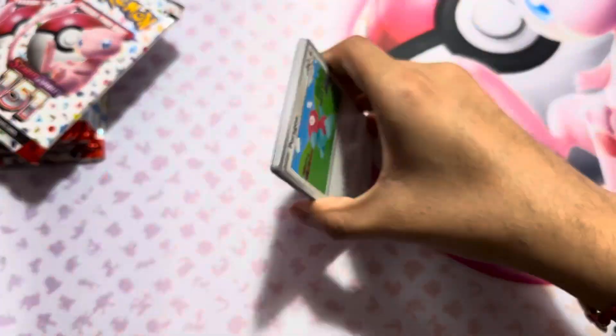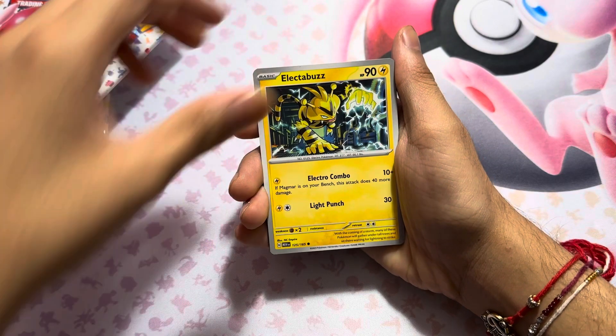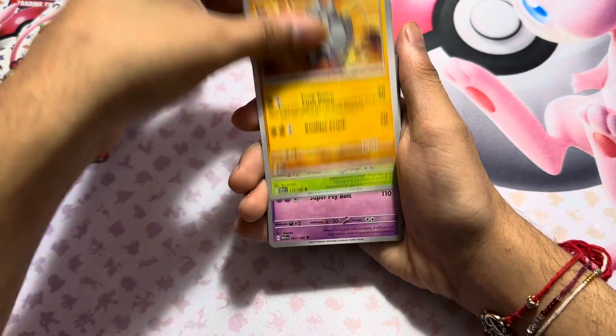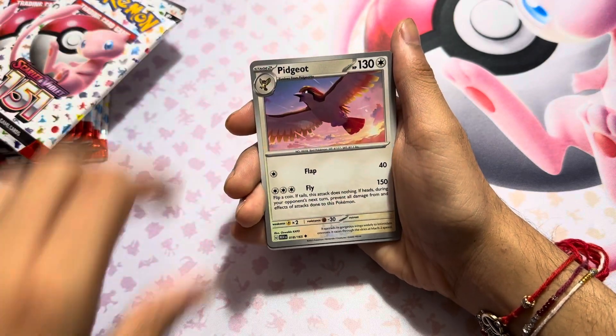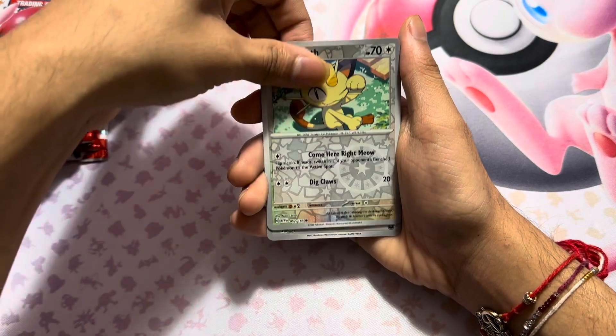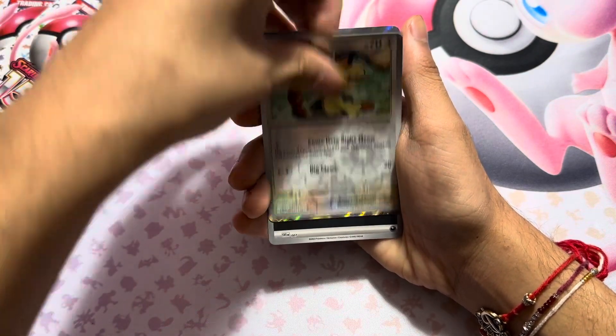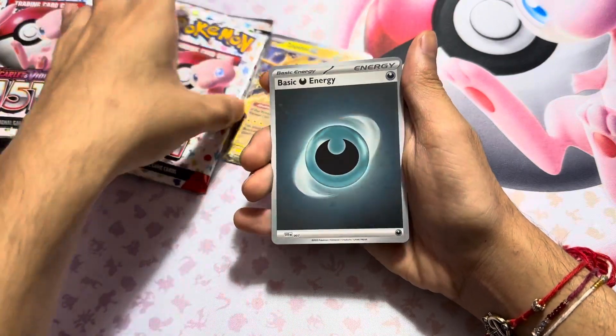Code card. Here we go. We got Porygon, Electabuzz, Tangela, Hypno, Poliwrath, Pidgeot, Rhyhorn, Meowth. And we got a Zapdos EX — that's pretty cool. And then a holo energy.